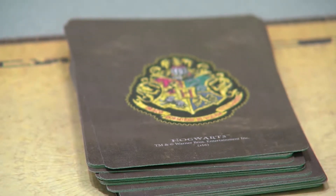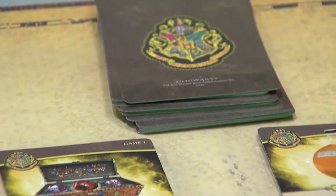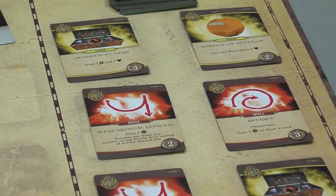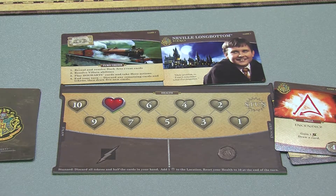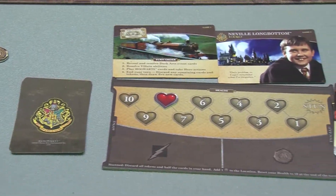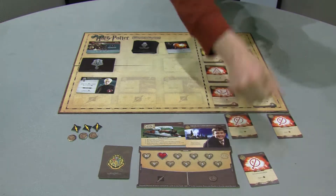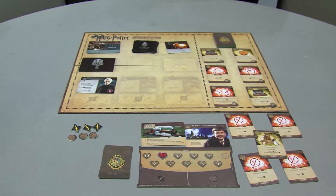The right side of the board is where the Hogwarts stack plays out. This operates as a sort of store where you can spend influence tokens. Players start out with a player card which features a health tracker and spots for attack tokens and influence tokens. Players are also given a starting deck which has spells and helpful cards specific to their characters.